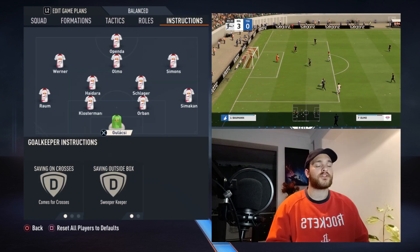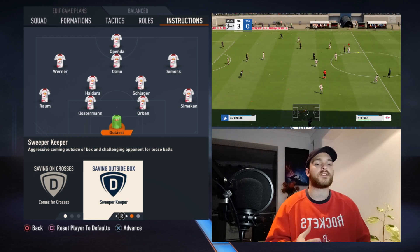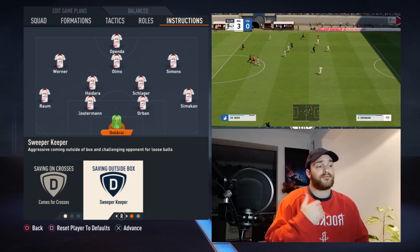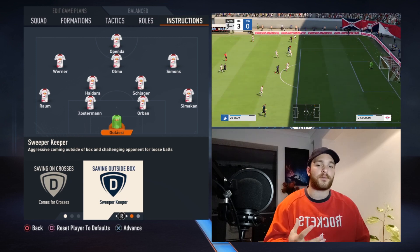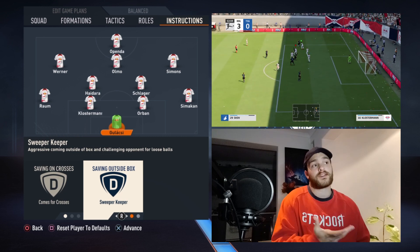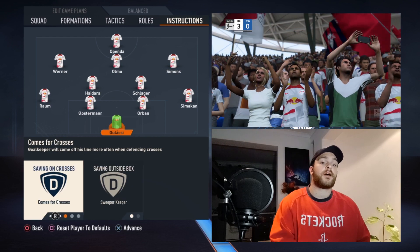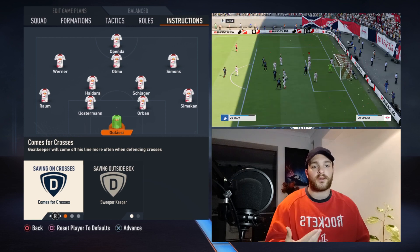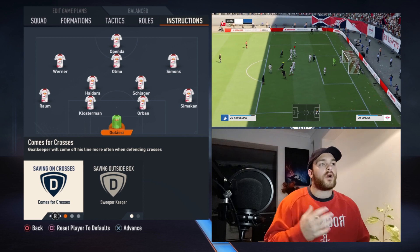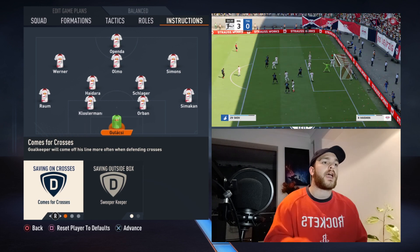For the goalkeeper, he is set to come for crosses and be a sweeper keeper. It makes sense with the very high line you'll be playing — you need your goalkeeper more willing to run off his line, potentially getting into a little bit of trouble but still covering that high line. No risk, no reward — that's the brand of football RB Leipzig like to play. Because you're playing fast-paced build-up, pressing R1 will drop the keeper further down so you can play out to center backs and fullbacks.